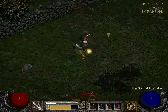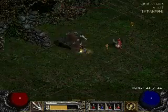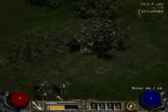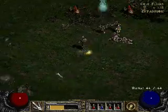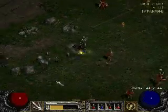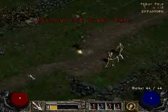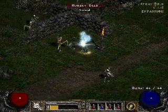My dad was trying out Act 5 the other day with his Barbarian. As you can see, he's now called Champion - let's just say that didn't end up so well. I need to get to the Stony Field and get to Tristram, even though those Dark Hunters do give me some pretty decent experience.